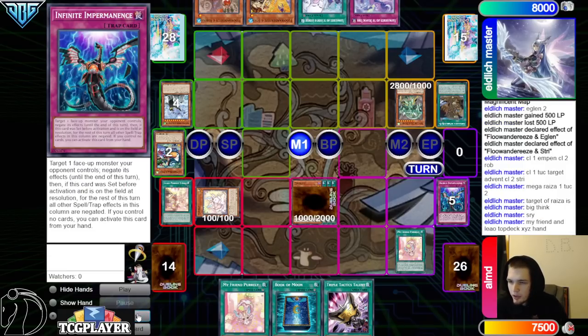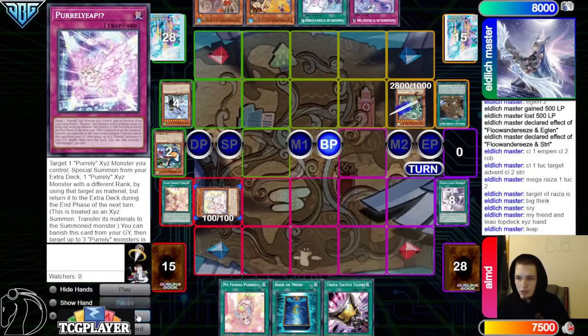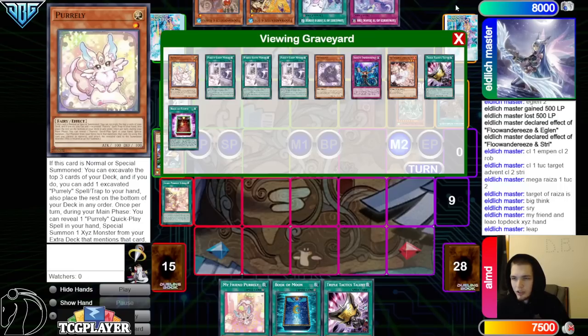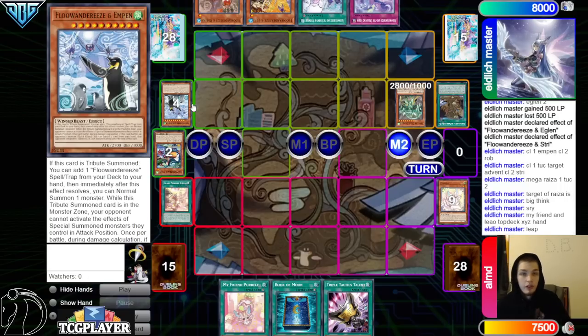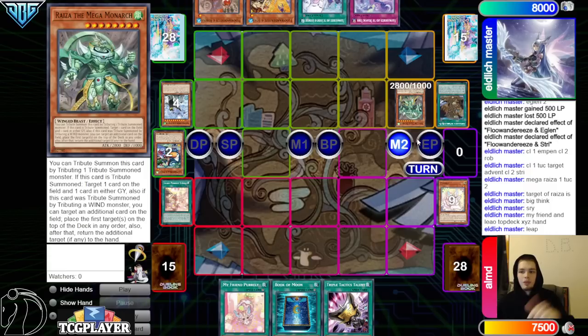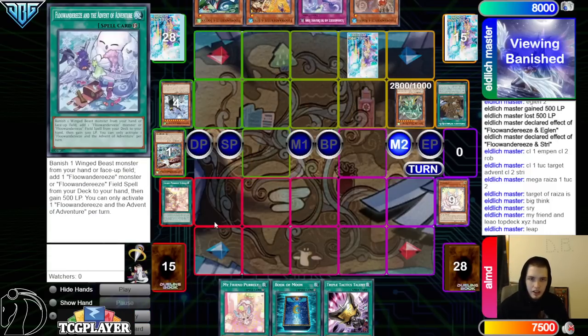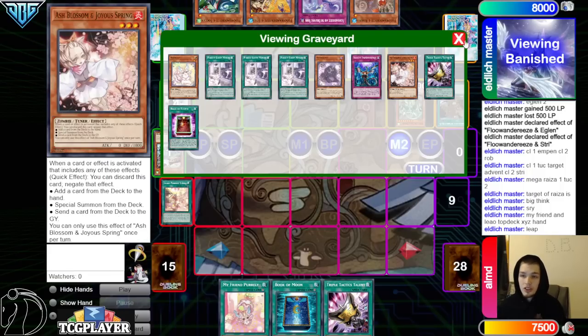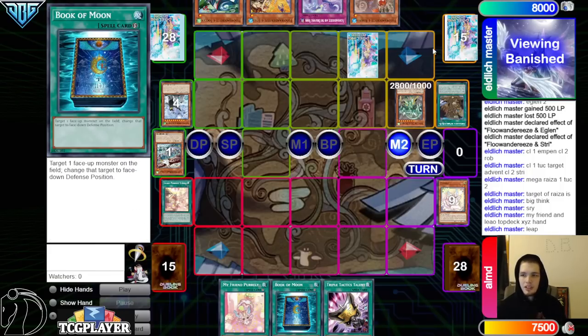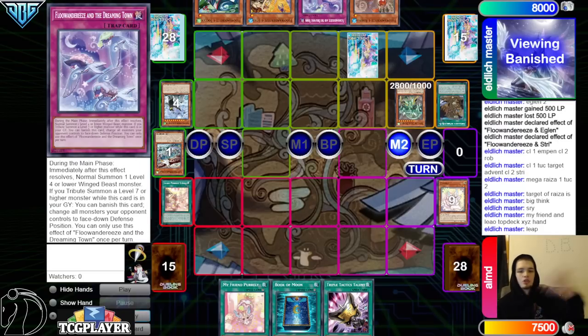They bounce My Friend trap card and xyz to hand — beat over Pearly. They could have tributed over Empen to bring out Mega Monarch and leave Toucan on field. They never even added back the Toucan they declared in that chain link. Toucan could have beat over Pearly if Mega Monarch bounced itself back to hand, which means leaving their xyz on the field — but it was also booked, so if they want to use it they have to flip it, and once flipped it's prone to Empen or being reset with Dreaming Town.